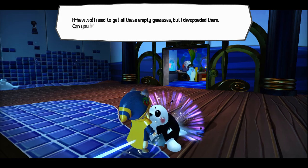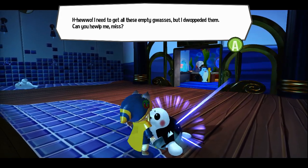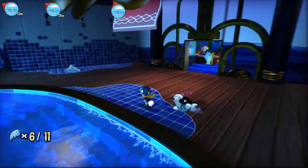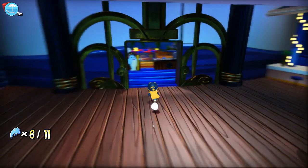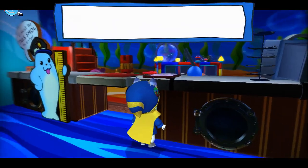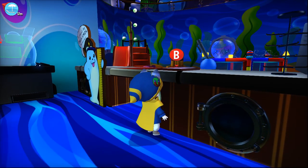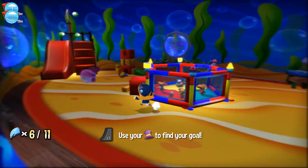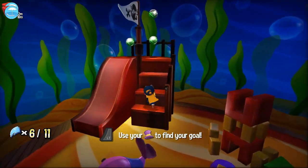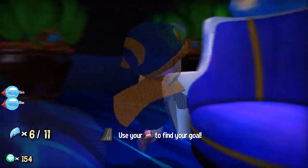Hey buddy, hi. I need to get all these empty glasses but I dropped them. Can you help me — I don't like the way they speak. Oh, what? Oh wait — are you giving me now a meter for all of them? Anything here? I'm surprisingly good for a seal. It's like a playpen. Oh, this is cute. There's not a lot of children here, which is probably a good thing — you don't really want to bring kids to a cruise. They would not be able to enjoy themselves a whole lot.